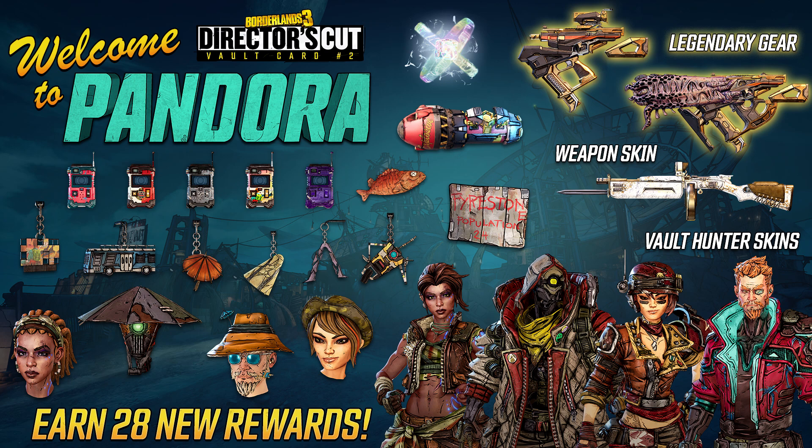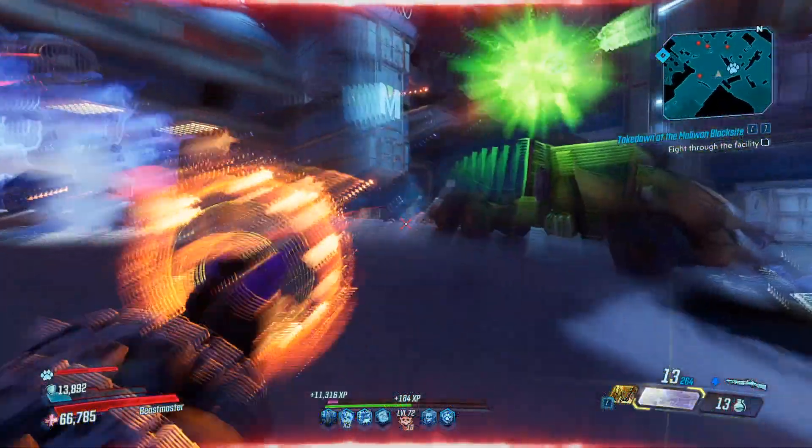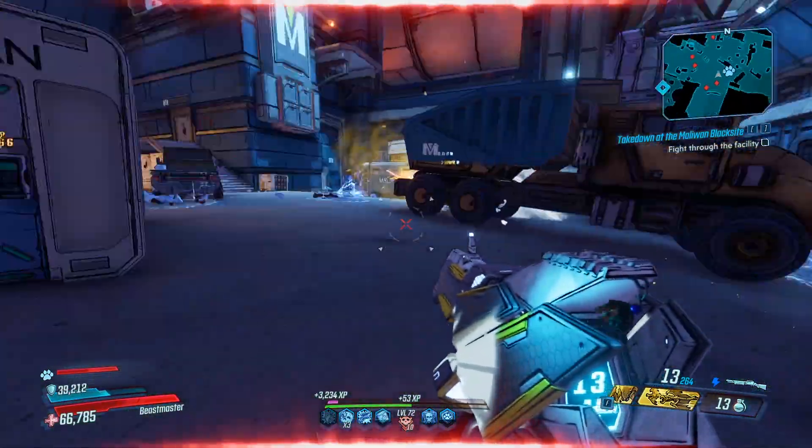Those legendaries don't show us the new skins they're going to have on them, but we do know we're getting a new artifact, a new Torque grenade, and two new Hyperion SMGs. I'm really curious about that artifact — what is it going to do? Also, it was mentioned that vault card number 3 is coming out later this year.